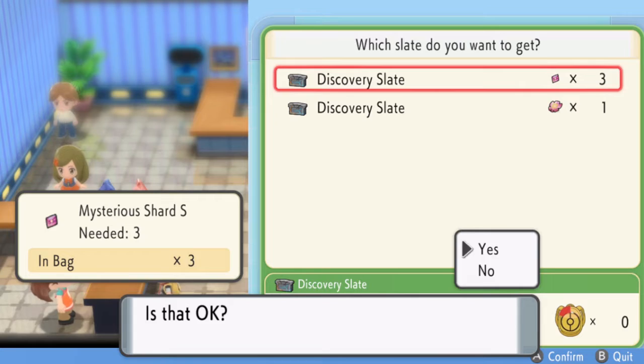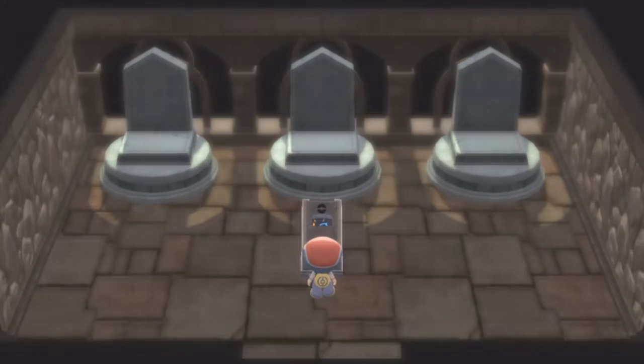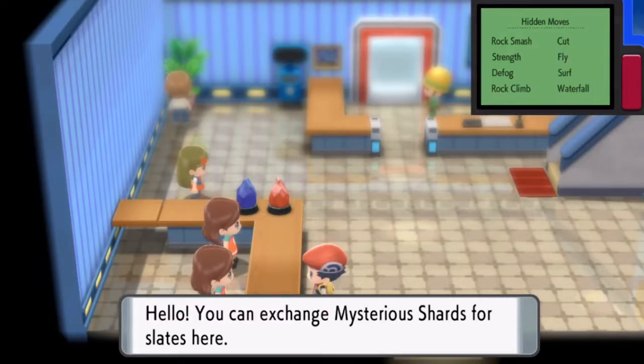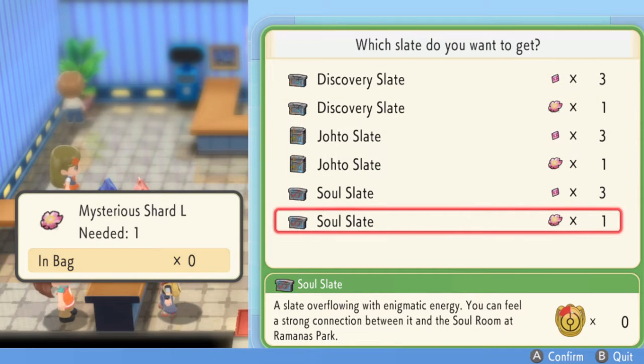Again, I have another video on how to do that, but to be brief: in the Grand Underground, you can mine up Mysterious Shards, which you can trade for Discovery Slates at Ramanas Park. Then in the Discovery Room, those Discovery Slates will let you encounter a Regi, and once you've caught all three, you now have access to the second of three groups of Slates, which includes the Distortion Slate.